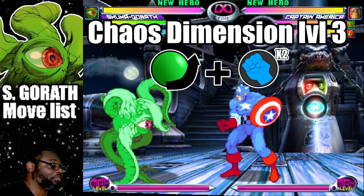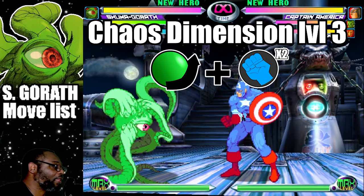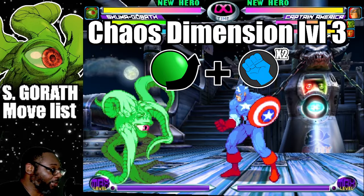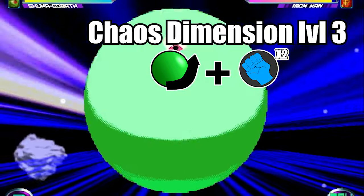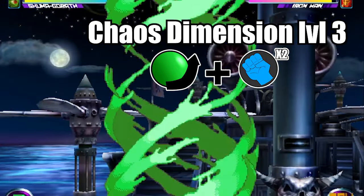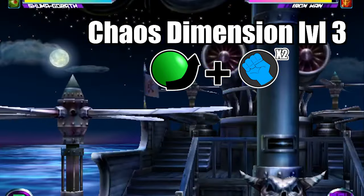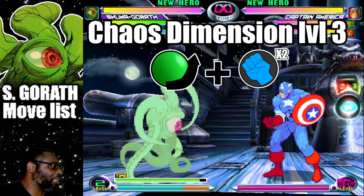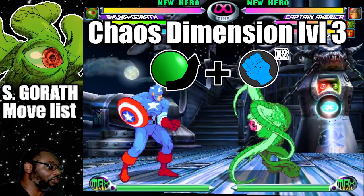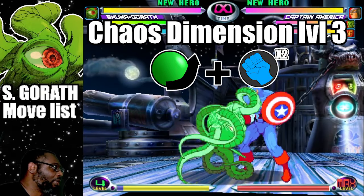The first Hyper I would like to cover is called the Chaos Dimension. This is the move where Shuma Gorath ensnares the opponent in an alternate dimension. To do the attack, do a quarter circle forward plus both Punch buttons. Then afterwards, get close and press either the Fierce Punch or the Fierce Kick button to finish the move. The Chaos Dimension is easily Shuma Gorath's most damaging Hyper, but it costs three levels to perform.